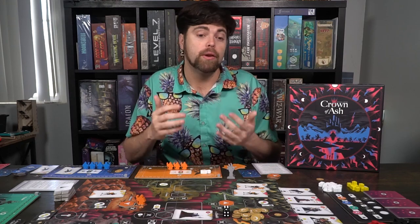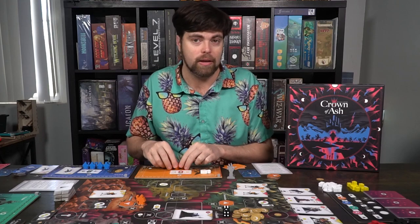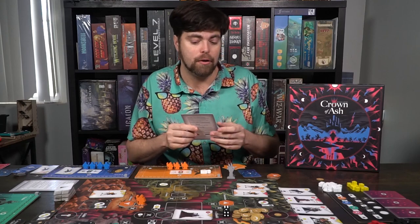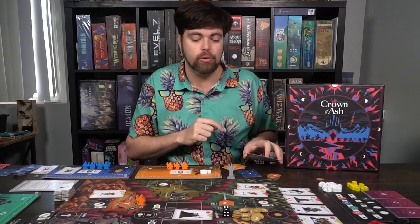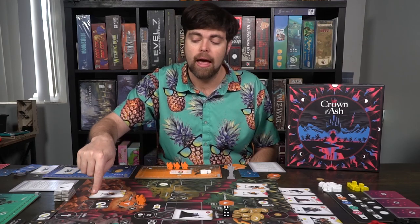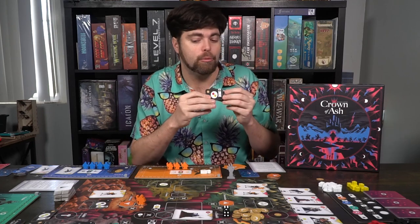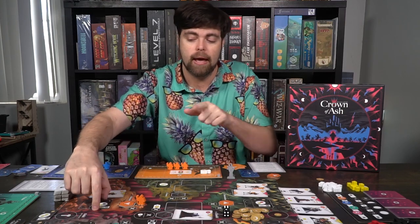Once all of the units have been placed down on the game board, you will trigger the end-of-round aspects. You will score for controlled structures — each area you control has structures on it and they might be stacked. You're going to get points based on the top left corner of each tower, and each card in the stack gives you plus one. So a two with one underneath makes three points. And I would move my tracker on the board accordingly — every player would do that.